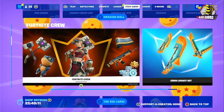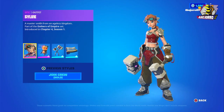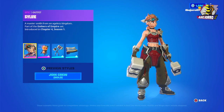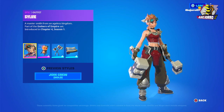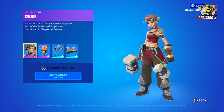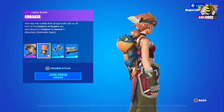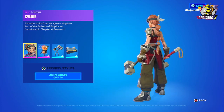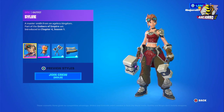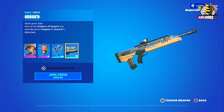The crew pack has changed. Let's take a look — we have Sylvie here in one style only, and this is the back bling Broker. Then we have the harvesting tool: these Meat Slammers and the Wrote the Grab.